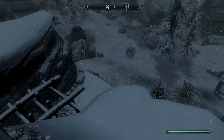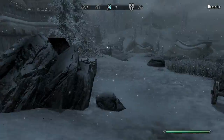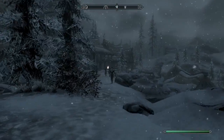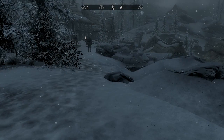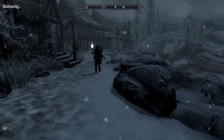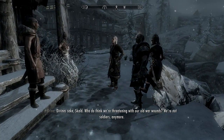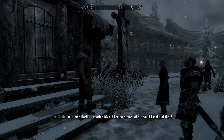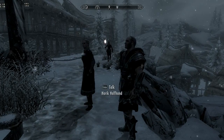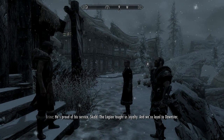I think this might be the Dawnguard headquarters. Dawnstar, indeed. And there's even a mine here we'll have to check out. We actually made it. Let's see what we can find and who we can talk to. For God's sake, Skald - who do you think we're threatening with our old war wounds? We're not soldiers anymore. Horik is wearing his old Legion armor. He's proud of his service, Skald. The Legion taught us loyalty and we're loyal to Dawnstar.